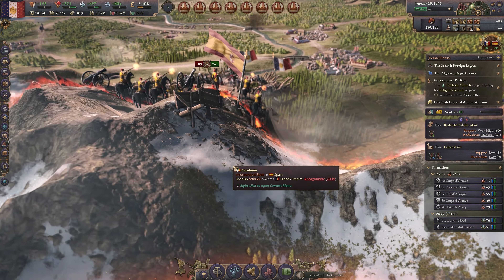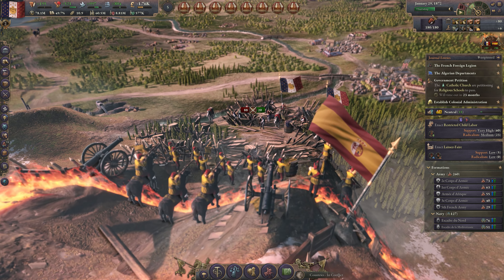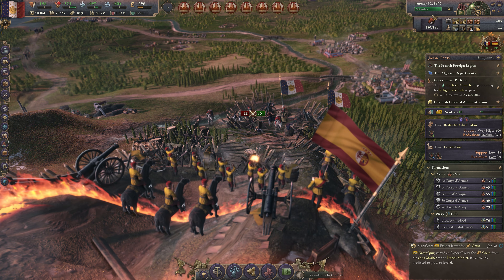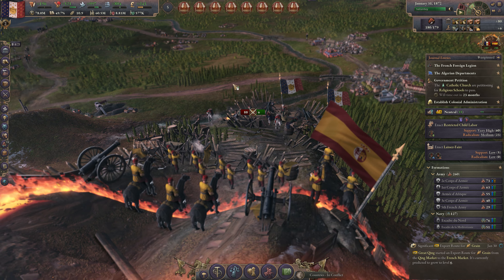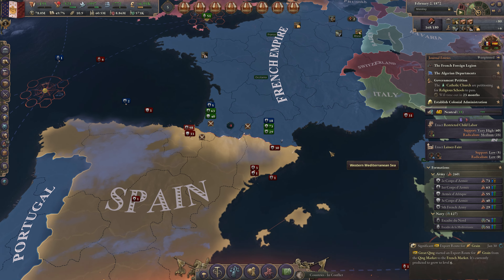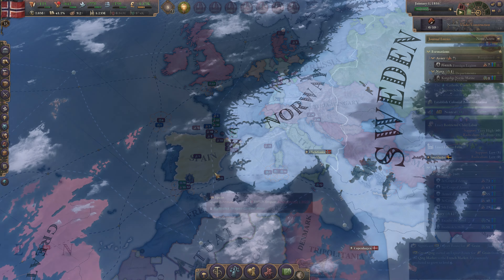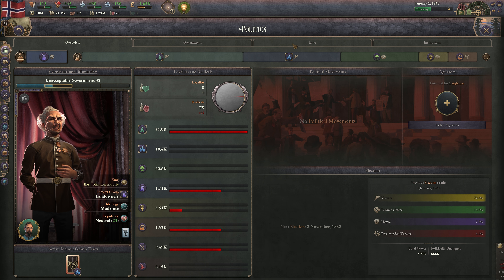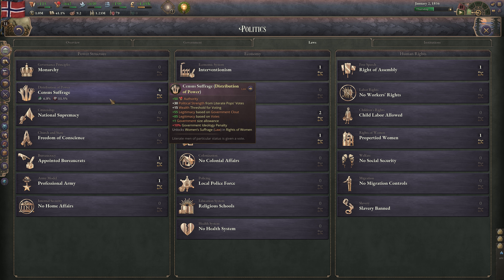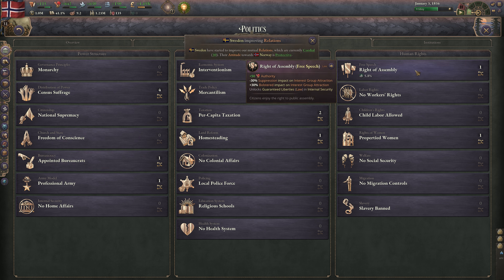Paradox games are not built in a day, nor in a year, but I think in terms of historical flavor, Victoria 3 actually offers a surprising amount of unique campaigns based on these journal entries and the way they affect your playstyle. But journal entries are not the only way Victoria 3 brings unique flavor to its countries — culture and other factors play important roles here. For example, I find it extremely cool that a minor power like Norway, who even begins in a personal union with Sweden, is offered a surprising amount of succulent taste.